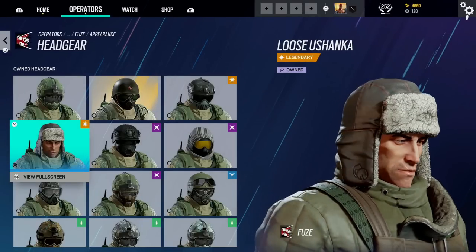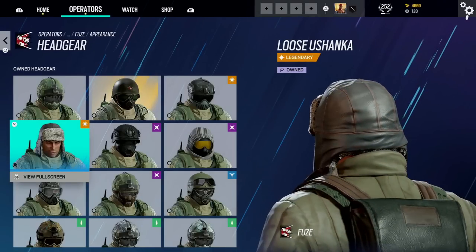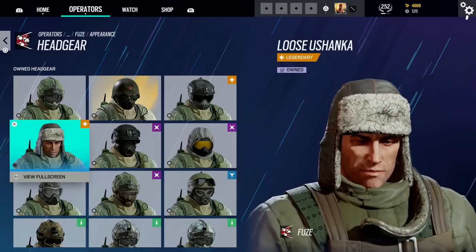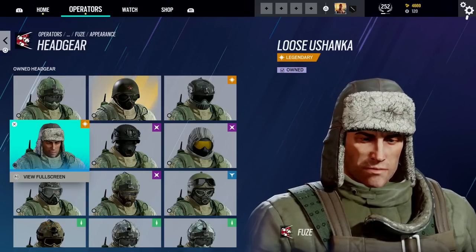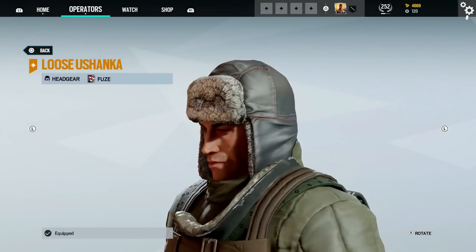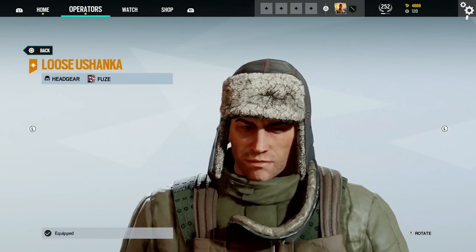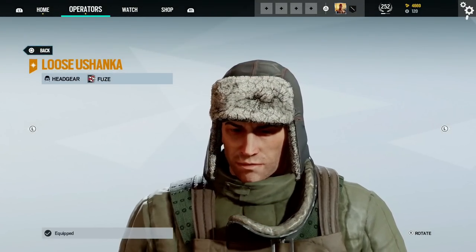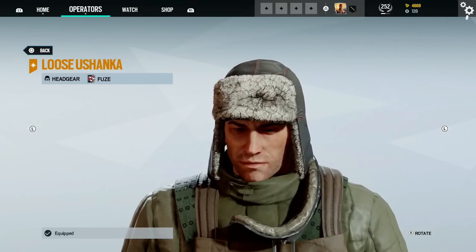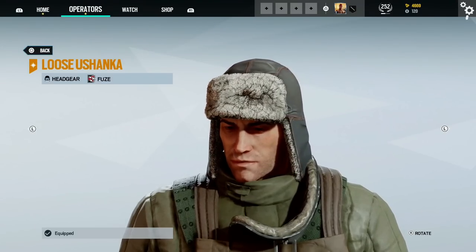Next we have Fuse. This is one of the headgears from one of the earliest battle passes, and although he's wearing a hat, it shows his full face. This was a good few years ago, so I'm honestly really surprised they have not released another headgear which shows his face. As far as I'm aware, this is the only headgear he has with his face revealed, so it's really interesting that they made a sculpt for his face and only ever used it once.